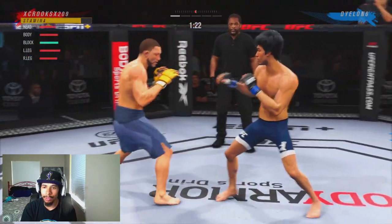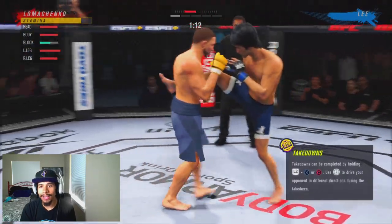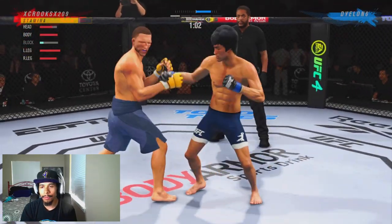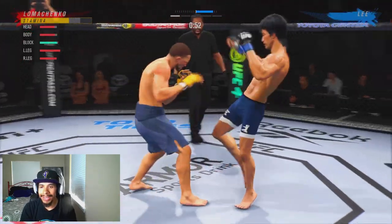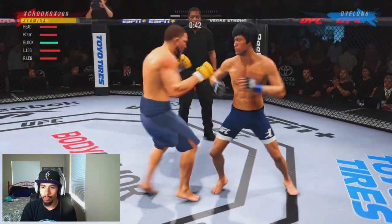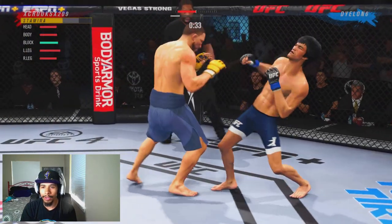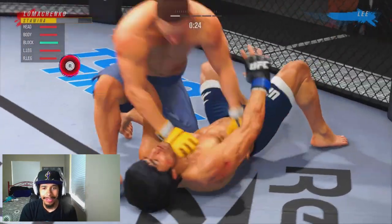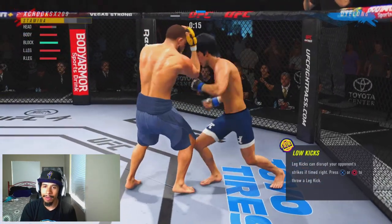I'm only stepping back when I absolutely need to. I'm staying at range 2 in this fight just to try to bait out those kicks so I can counter with an overhand. It's a very useful tip for newer guys just starting out trying to become better players at UFC 4. Baiting out kicks and countering them with an overhand can really take your game to the next level because it'll make people start to think about when they're kicking. I accidentally shot a takedown, which is not what we want, so we get back up to the feet. One way to nullify kicks is to bait them out and hit them with an overhand.